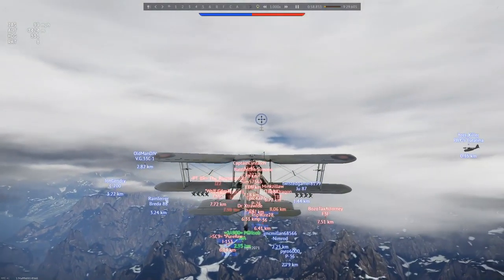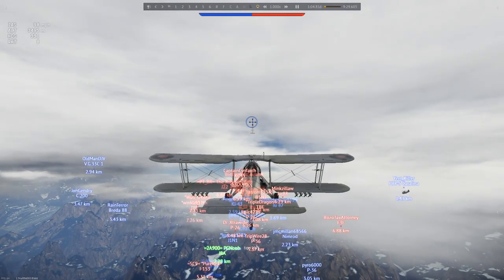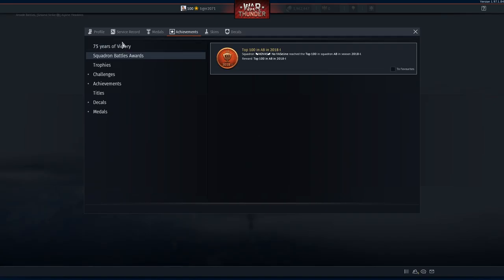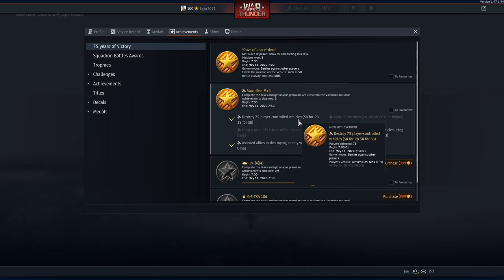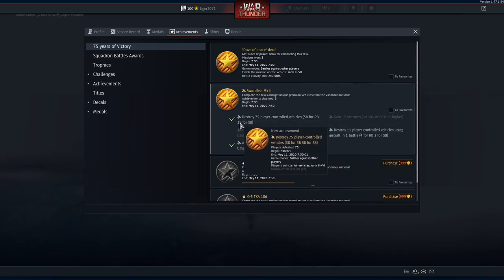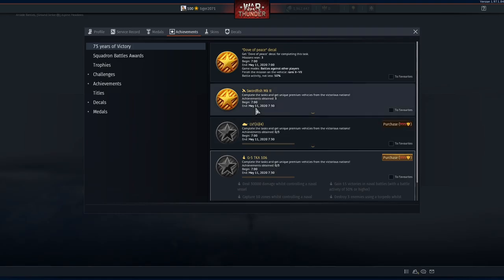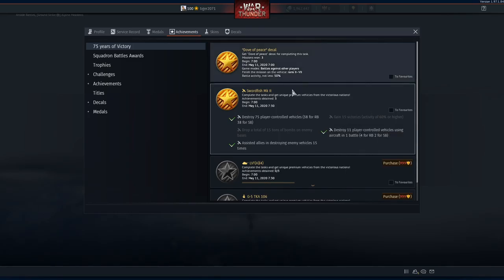To just put it bluntly, it's horrible. To get it, you have three options. You can either get 75 kills — all player controlled — in arcade, 38 in realistic and sim, get 15 wins with 60% activity or higher, and all of these are tier 3. For the decal you need tier 2, and for boats it's also tier 2, but planes and tanks are tier 3 and higher.